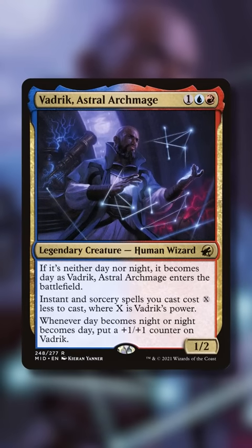You can make an incredibly powerful Vadric deck for as low as $25. Vadric makes instant and sorcery spells you cast cost X less to cast, where X is Vadric's power, so it starts at a 1 mana discount but increases with his power. Vadric also introduces a day and night mechanic, getting a plus 1 plus 1 counter each time you swap between day and night.